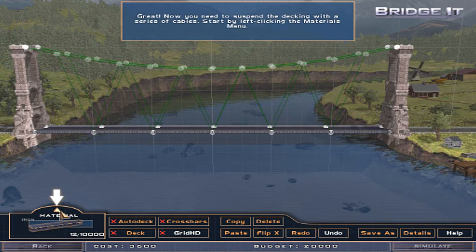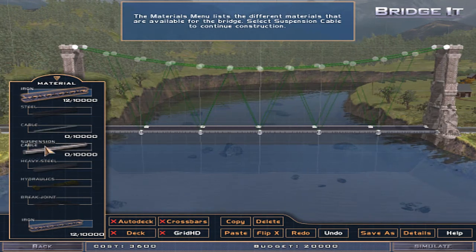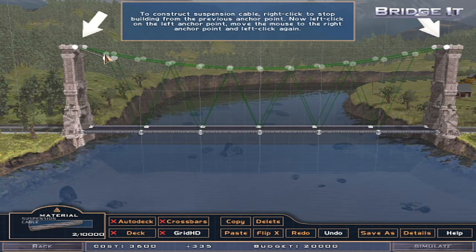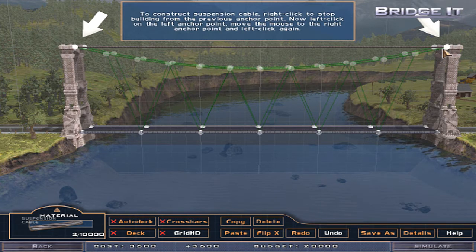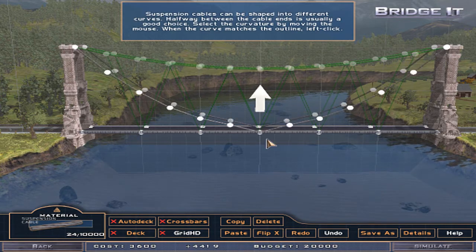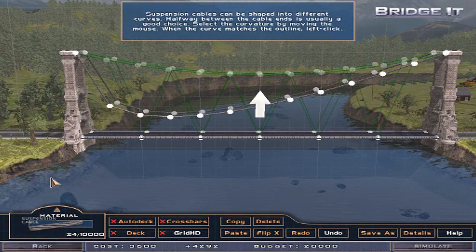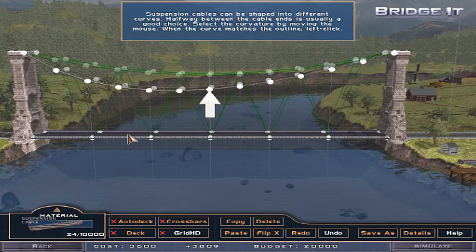There we go. Great. Now you need to suspend the decking with a series of cables. Start by left-clicking the Materials menu. The Materials menu lists the different materials available for the bridge. Select Suspension Cable to continue construction. Oh yeah. To construct Suspension Cable, right-click to stop building from the previous anchor point. Now left-click on the left anchor point, move the mouse to the right anchor point, and left-click again. Why is it not... Suspension Cables can be shaped into different curves. Halfway between the cable ends is usually a good choice. Select the curvature by moving the mouse. When the curve matches the outline, left-click. Yeah, I want this.